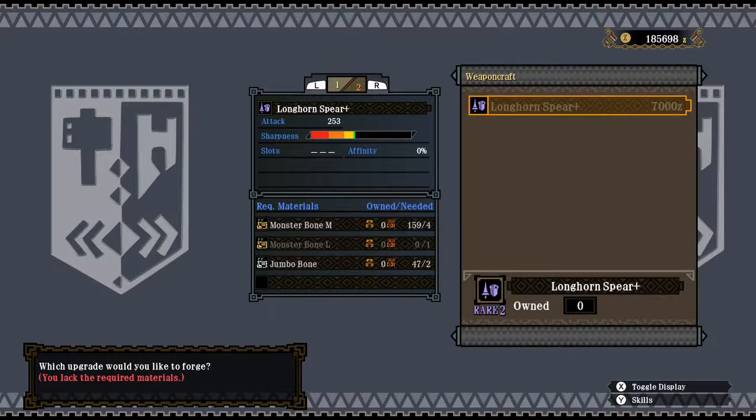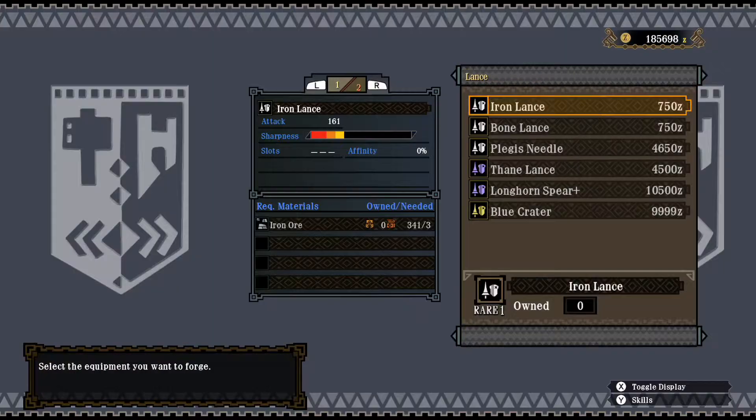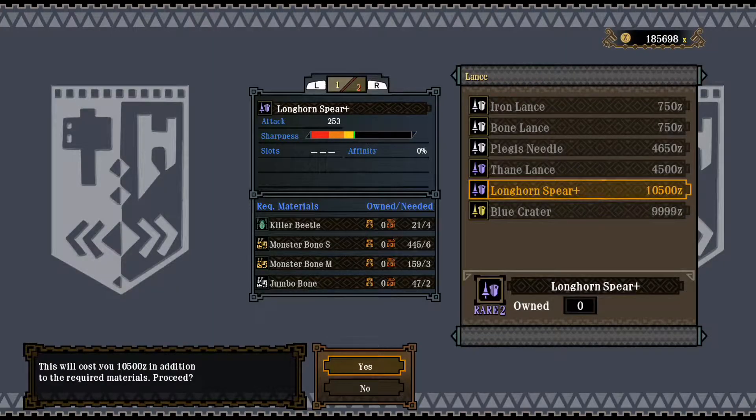Because it does require less materials — just bones, no Killer Beetles. Still, it requires a material that's pretty much harder to get than the beetles themselves. They're pretty easy to gather with a bug net in the flooded forest. This costs directly 10,500 zeny.